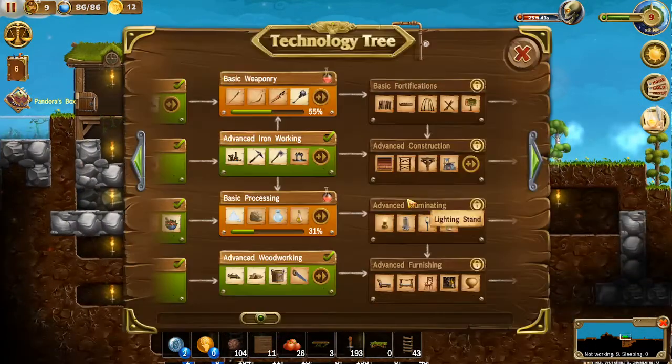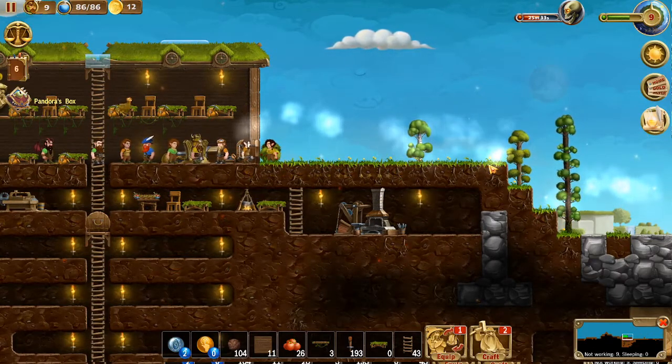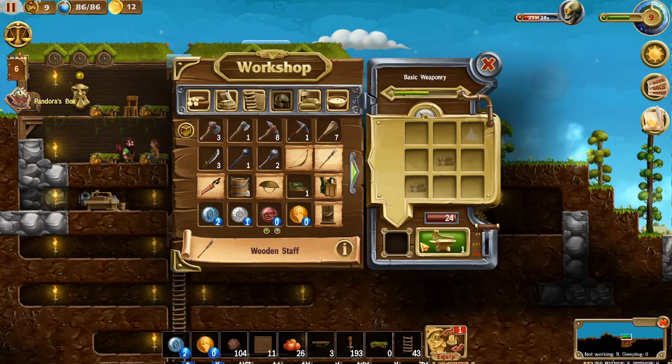A couple things I want to accomplish today: I want to go ahead and finish up the basic weaponry and basic processing and probably move on to basic fortification. Our base here is kind of lacking and we got a big attack coming in 25 minutes, so I want to stay on top of that. I also noticed that we can get ourselves a wooden staff for our mage.